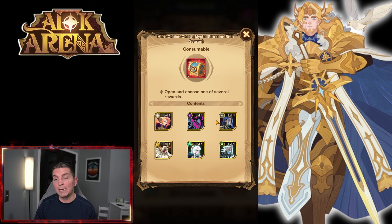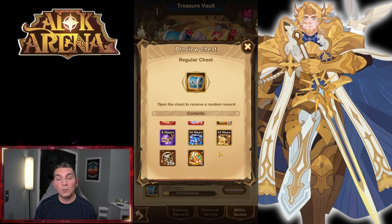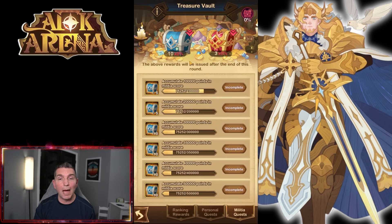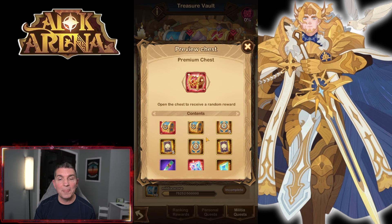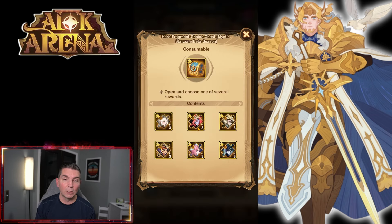The Hero Choice Chest gives you the ability to get a copy of an awakened hero. Unfortunately last season I got zero of them. But you also have the opportunity to pull a lot of loot out of those preview chests and regular chests. Then there's the big chest — the cream of the crop — that lets you build the second season of our awakened heroes.